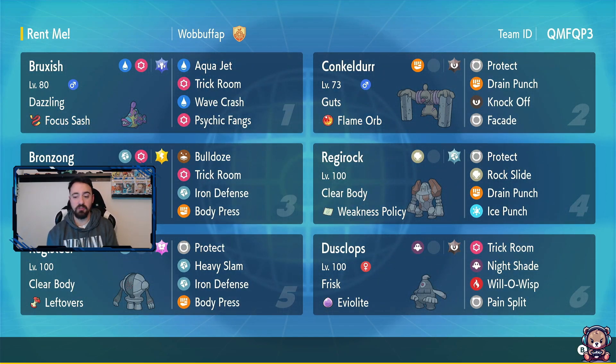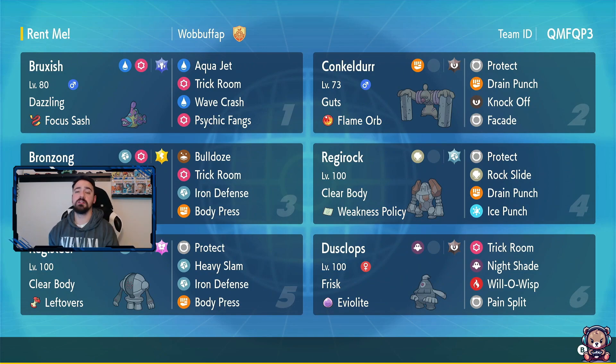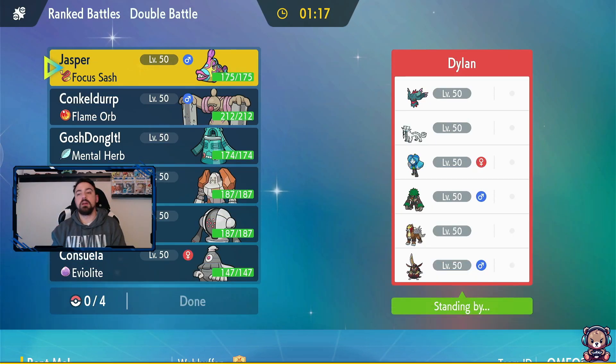Registeel, which I've done a previous video on - I want to go for all the Reggies. Registeel is basically the same build as the other videos. Love Registeel - he's a powerhouse once Trick Room is up, he just annihilates everything. And we've got a fan favorite, a returning favorite of mine - Dusclops, the original Trick Room setter, holding the Eviolite as always, with Trick Room, Night Shade, Will-O-Wisp and Pain Split. Haven't tried the team yet, so let's get straight into it.